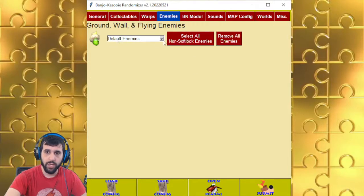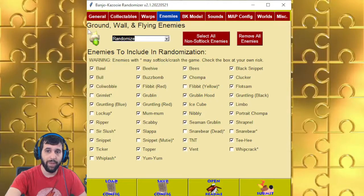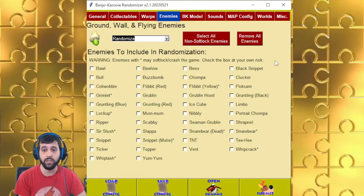Enemies — there's default enemies, shuffle enemies, and randomize. Shuffle just mixes up all the ground enemies with ground, walls with walls, and flying within that world. Randomize will randomly pick a ground enemy, a wall enemy, or a flying enemy. You can also select which ones you want and remove all of them — if you do this, it actually removes all the enemies from the game. So in case you really don't like enemies, there you go.